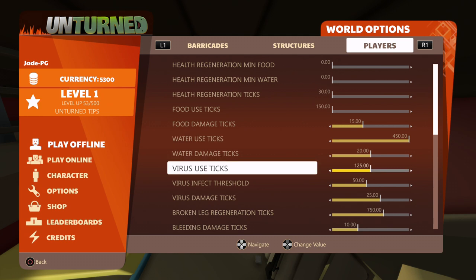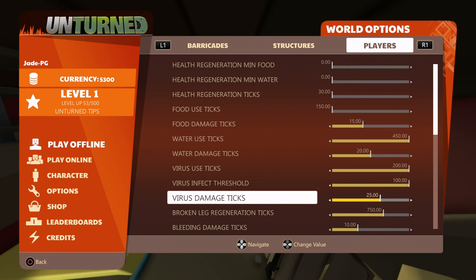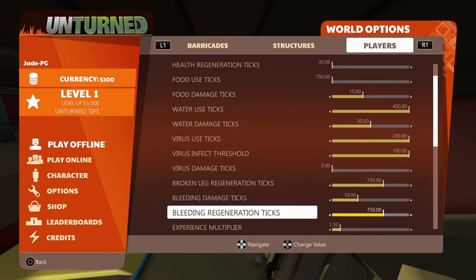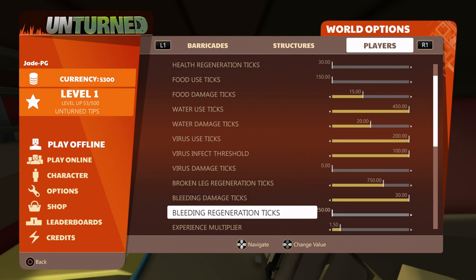If you don't want any virus in the game, increase this all the way to the right — that means you'll have less chance of getting infected. The virus infect threshold: increasing that number also makes it harder to get infected. If you don't want the virus to do any damage when the timer runs out, put that down to zero — you won't die from a virus. You can turn off bleeding damage the same way, and that goes for broken legs too. Put bleeding damage ticks as high as possible; anything that says regeneration, keep it as a low number to heal quicker.